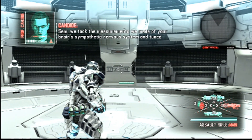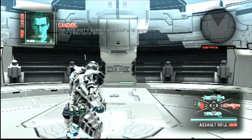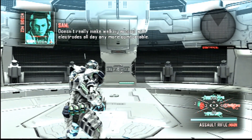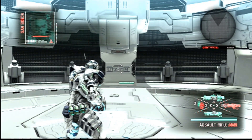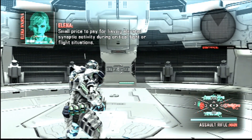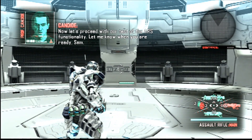Sam, we took the measurements we made of your brain's sympathetic nervous system and tuned the RS suit's synaptic emitters to augment your reactions under fire. It doesn't really make walking around with electrodes all day any more comfortable. Small price to pay for having elevated synaptic activity during critical fight-or-flight situations. Will you two quit bickering like a couple of MIT grad students? Now let's proceed with our test of the RS functionality.